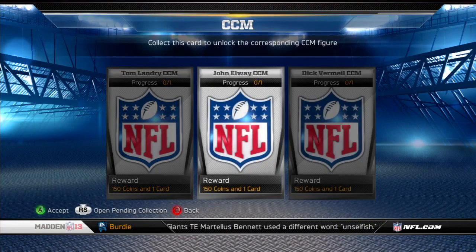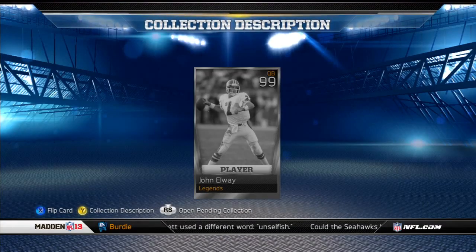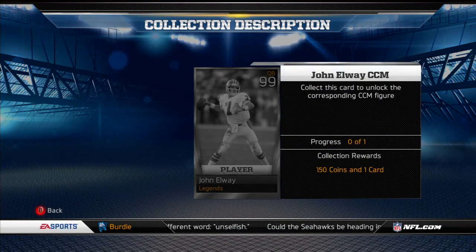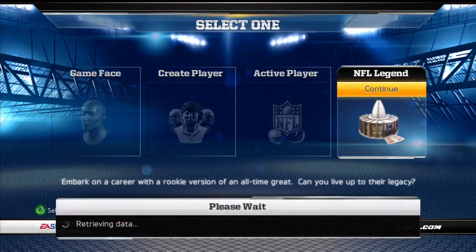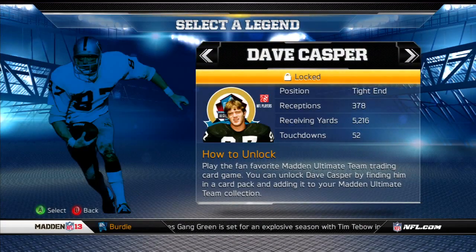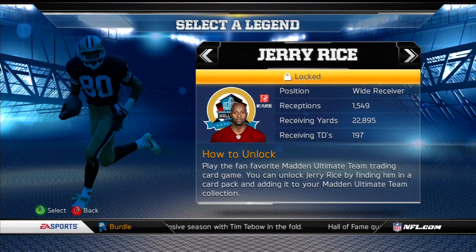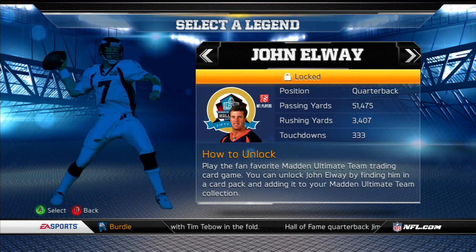One of the things we saw in Connected Careers was that you could play as a legend. Does that carry over here? Yeah, actually there are all-new tie-ins. Ultimate Team in years past has kind of been on an island — just a mode that sort of lived over here and didn't talk to anything else. Now, using Connected Careers, if you unlock certain legends in Ultimate Team, you can then unlock them to play in Connected Careers. So it's kind of a symbiotic relationship between the two modes.